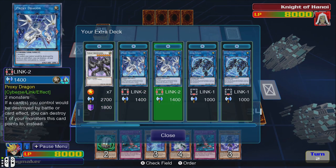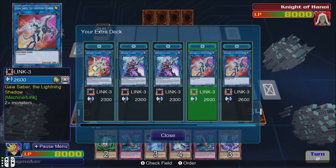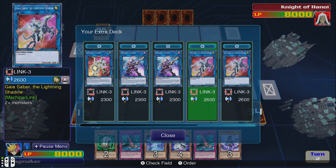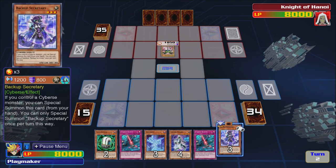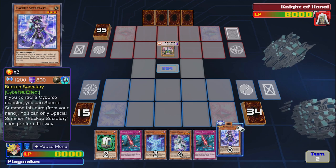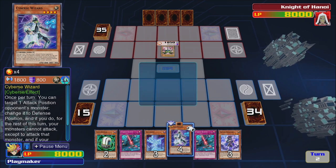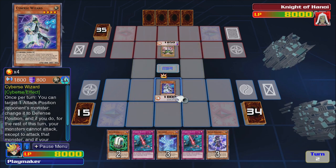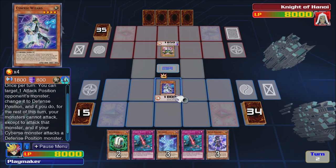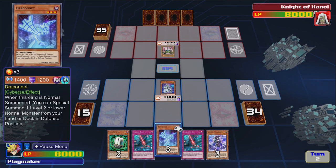Let's look at our extra deck — we have all these cool cards. Gaia the Lightning Shadow, that actually looks sick. So if you control a Cyber monster you can special summon this card from your hand. Once per turn you can target one attack position monster and change it to defense position, and if you do, your monsters cannot attack except to attack that monster. The Cyber monster attacks the defense monster for piercing damage.